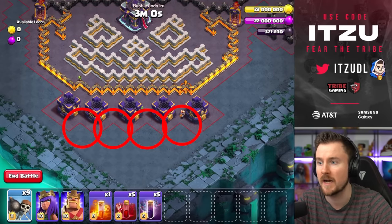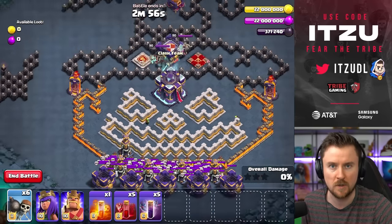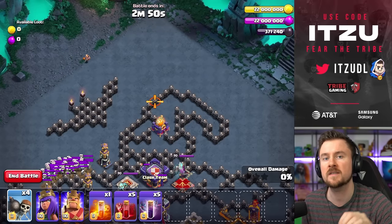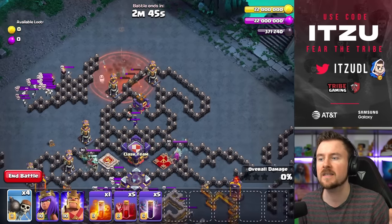First off, place four wall breaks at the bottom side, always between the gold storages, and trigger as many skeleton traps as possible. Next, place one wall break on the top left side. Make sure you're really hitting those marks, because this is important to trigger as many traps as possible, or trigger that poison tower.